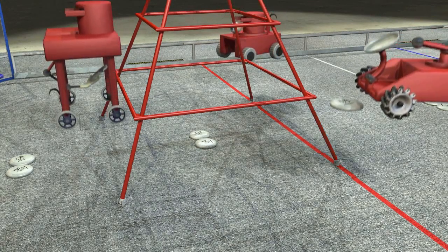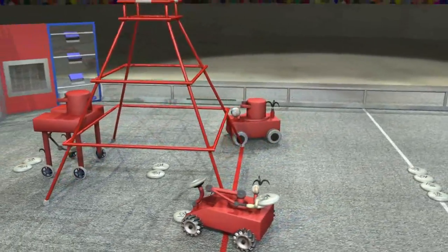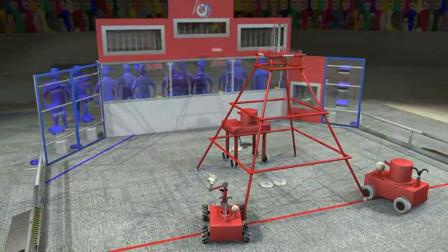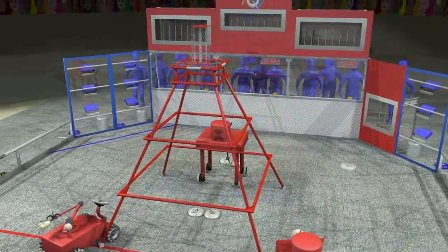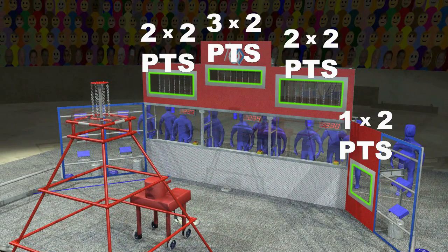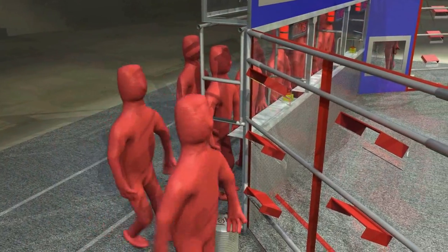The match begins with each robot in contact with the pyramid at the far end of the field. Robots can be preloaded with up to three discs each. A 15 second autonomous period starts the match. During the autonomous period, robots can score discs using pre-programmed instructions. Every end goal scored during the autonomous period scores double points as a bonus. At the end of this period, human drivers step forward to take the controls.